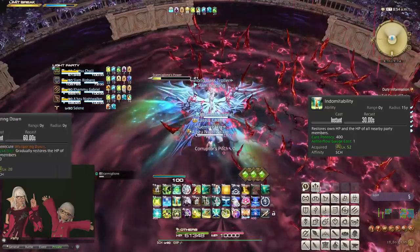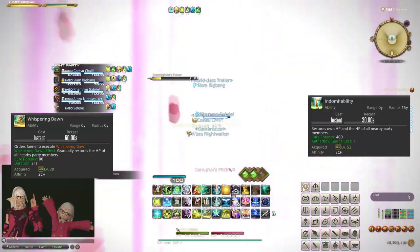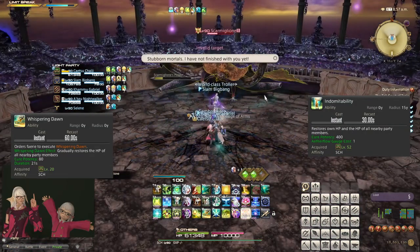I recommend prioritizing Whispering Dawn over Indomitability for AoE healing, assuming you don't need to heal everyone quickly, as Indomitability comes at the cost of a resource, whereas Whispering Dawn does not.